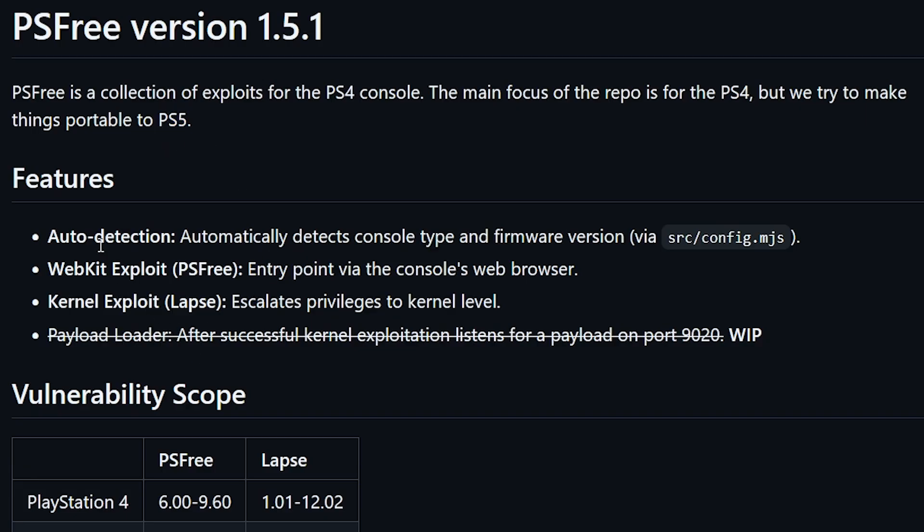What is included in this is auto-detection, so it would automatically detect the console type and the firmware version, and that's all thanks to the new config.mjs. It does state that this is a WebKit exploit. All WebKits are typically triggered by going to the console's web browser, and this will only go up to 9.60, which is why a video was released just the other day — soon we will no longer need that USB drive for those 9.00 users. The kernel exploit is called LAPS, and that is what escalates the privileges to the kernel level.